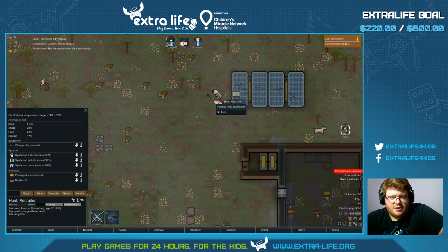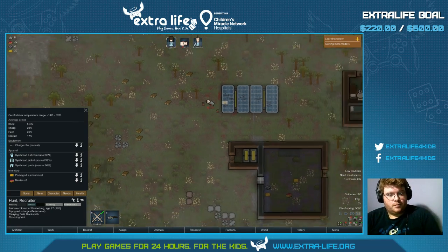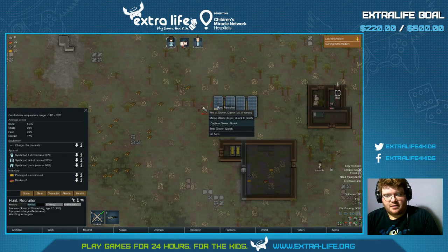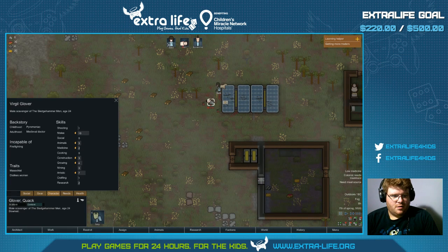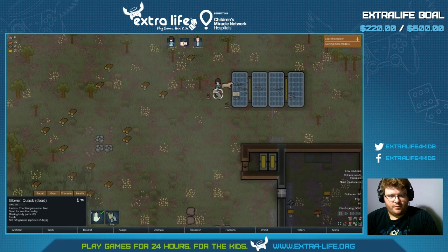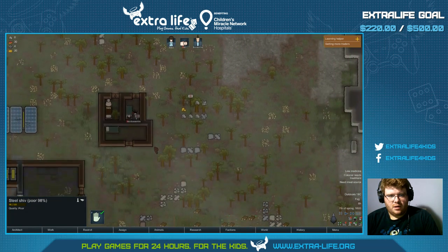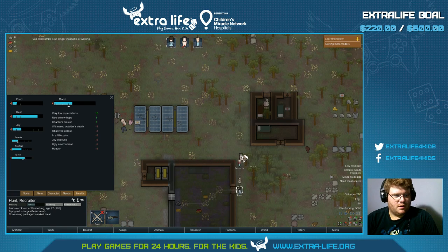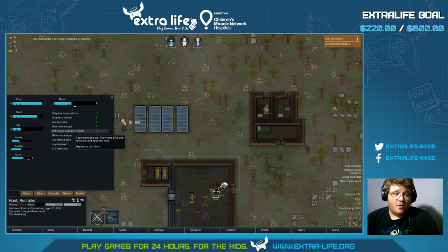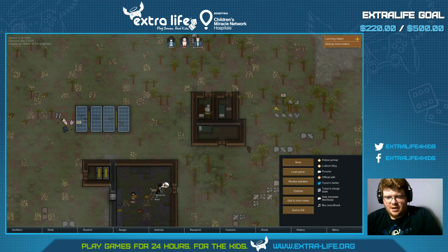Alright, rescue him. Unbelievable. And then I guess melee him to death. Actually, one second — are you good? Yeah, kind of, but you're gonna die. Strip. Witness outsider's death — no, no, hunt — you caused the outsider's death. Alright, let's save and see what we're gonna switch over to.